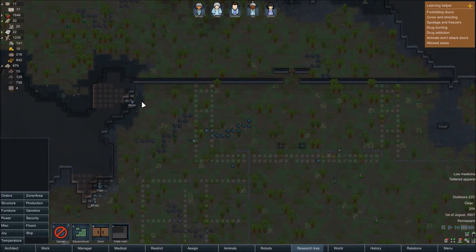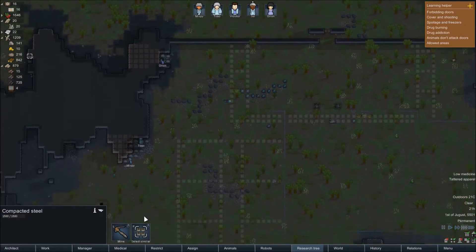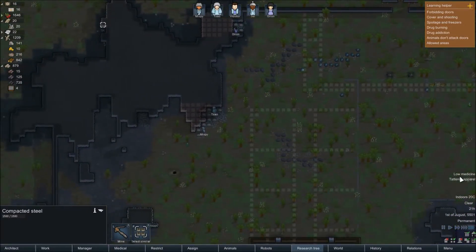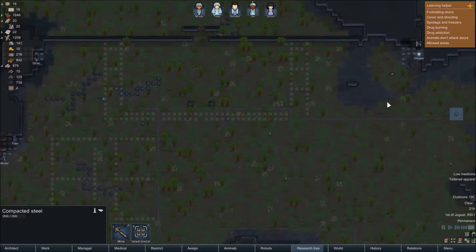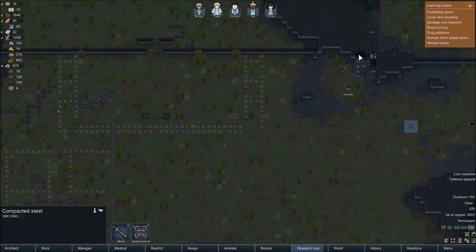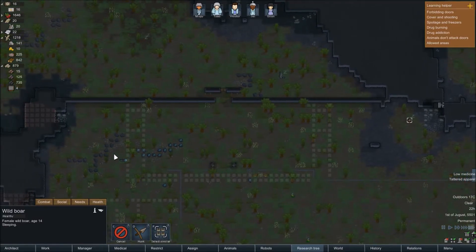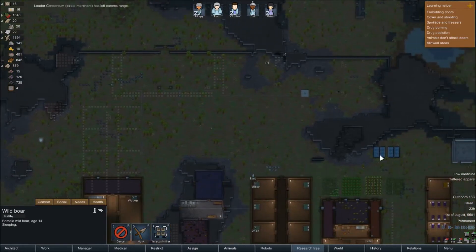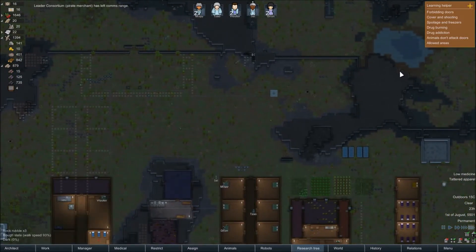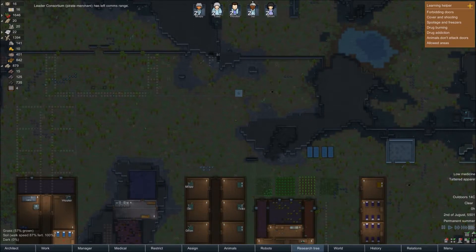Got a lot of slate — I don't really want slate, I want granite. I want to keep to the same colour wall. Can use the slate for flooring maybe. So we are getting a lot of mining done now at least. I want to try to get some more silver so we can probably buy more people from pirate merchants. Come dig this hole — pirate merchant's gone.